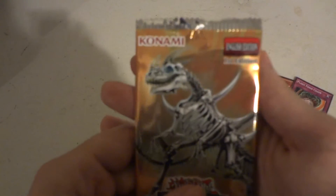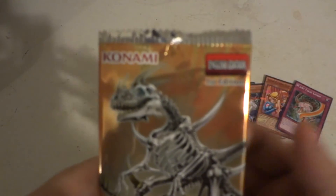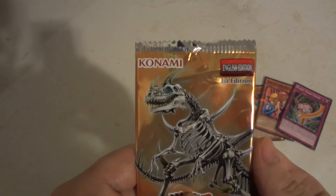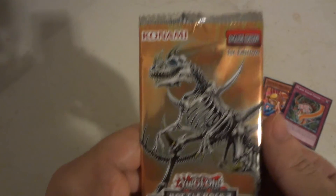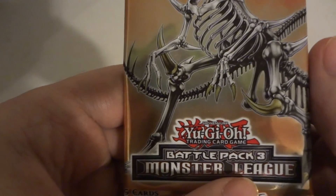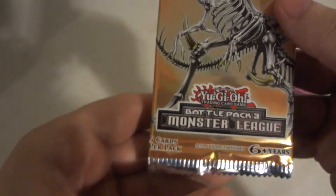So yeah, that has been the opening of Konami's first edition Shonen Jump Yu-Gi-Oh trading card game Battle Pack: Epic Dawn, five card booster pack. Remember to like, subscribe, and check the link. Alright, thanks, bye!